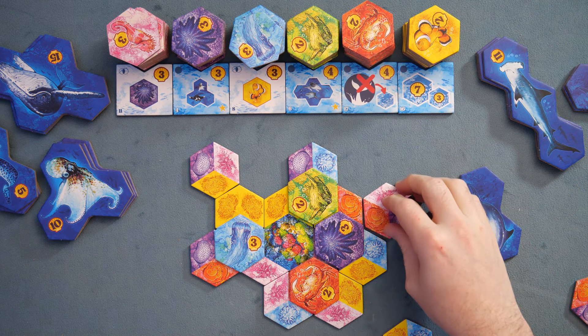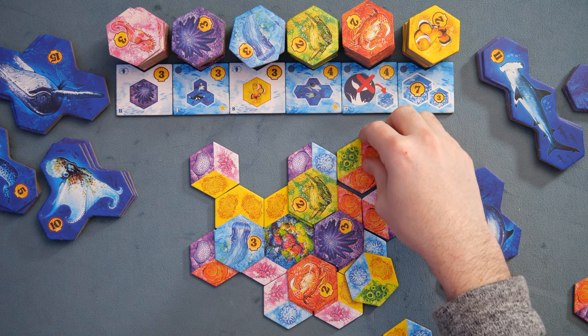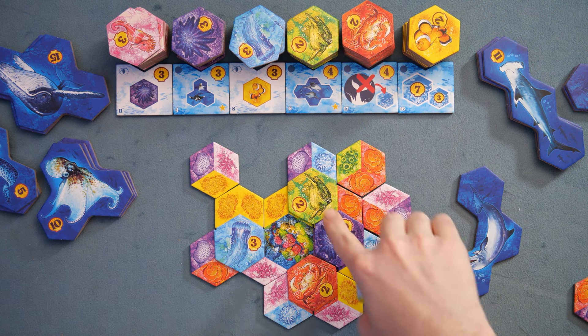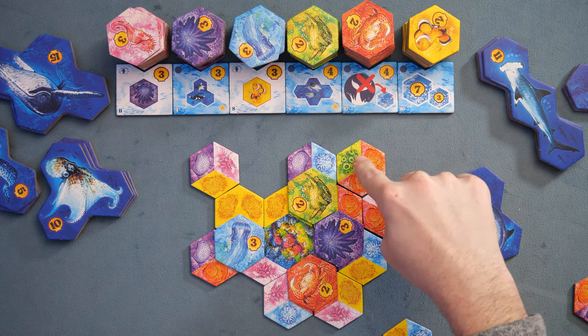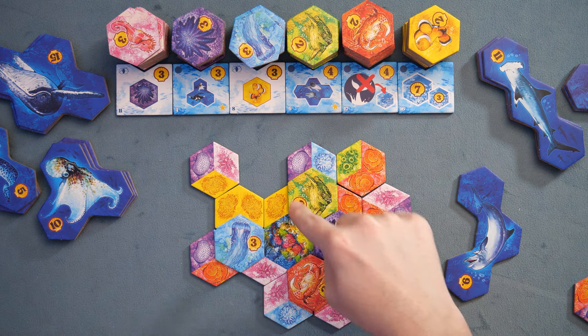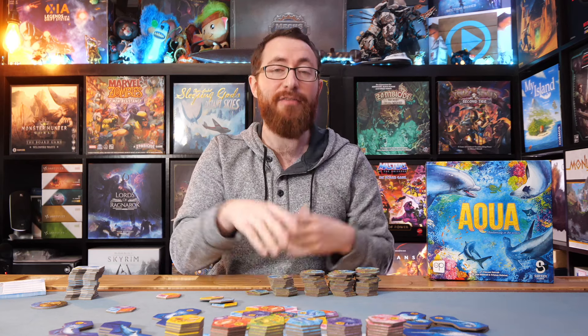For example, if I went ahead and placed this like so and then placed this here, we have another section of at least four over there, touching these two — which means these would score again. So this green right now would score three times: once for the tile itself, once for being next to this red patch, and once for being next to this yellow patch over here. So you're creating lots of scoring opportunities as you go through it. At the end of the game, you score for the six unique scoring objectives in play.